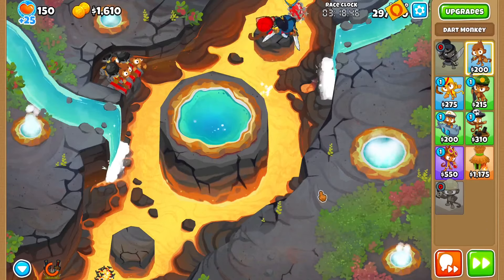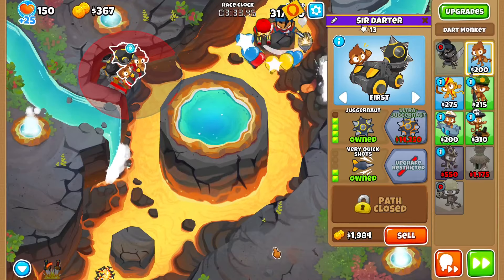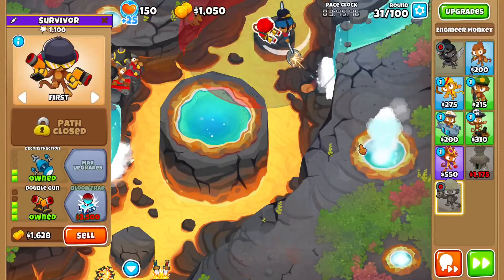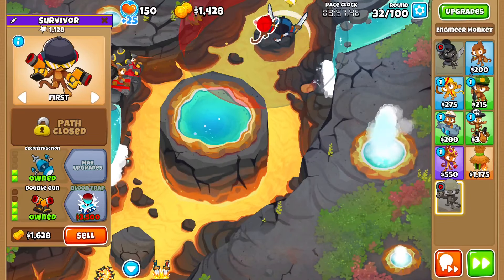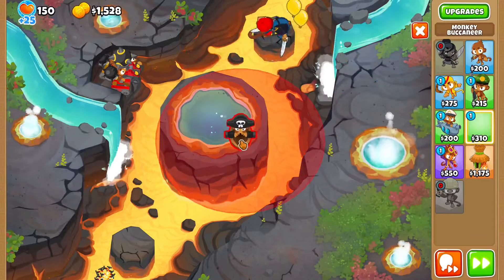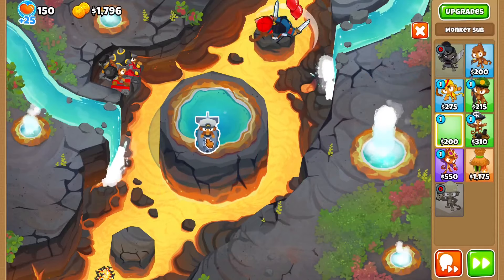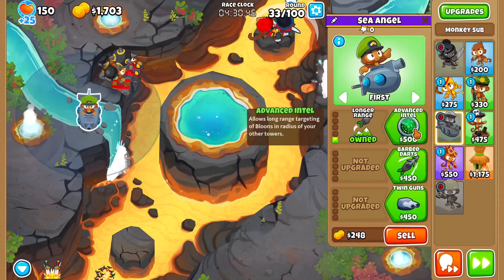Get those popped, and then let's upgrade to a Juggernaut so it can pop those. Just keep sending waves. Now we do need something for the mob coming up. First thing's first — can this cover the entire thing? It can't. So I think we put it right here.